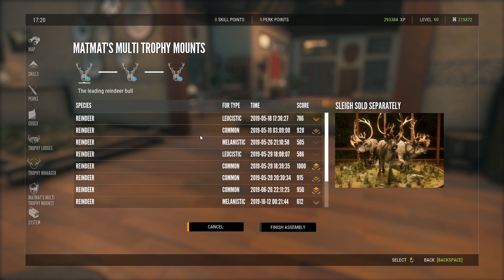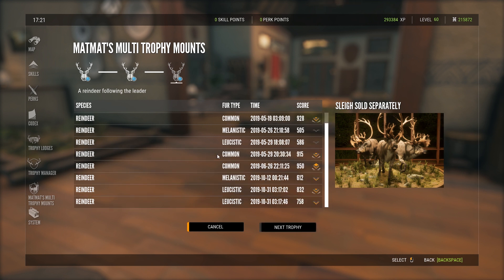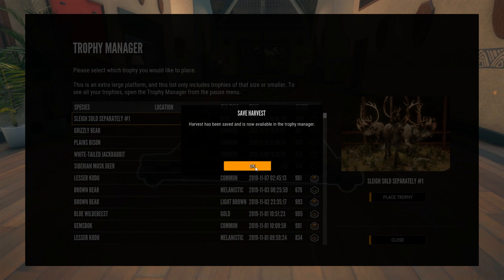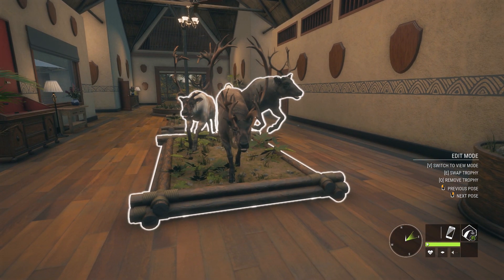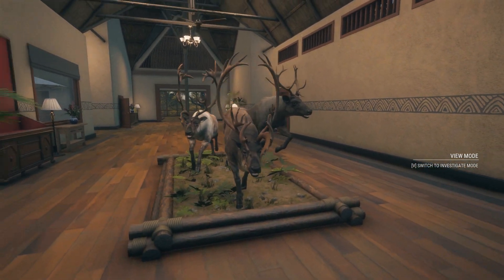Let's make another one with some reindeer. We've got a 1000-scoring one — let's get that in there. I think we have a 992 one here as well, and one of the melanistics would probably make sense to put in there too. Even though the leucistic seems quite a lot bigger, I'm going to go with the melanistic. This one requires an extra large platform, so let's try with this one right here. Maybe we should have done a melanistic and a leucistic instead — nah, it looks kind of good. I'm happy with that.